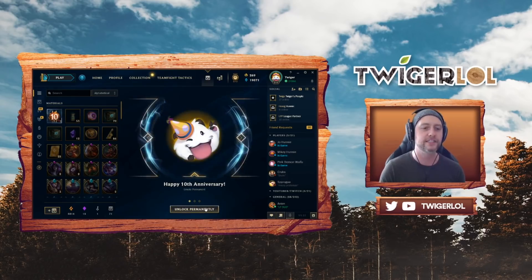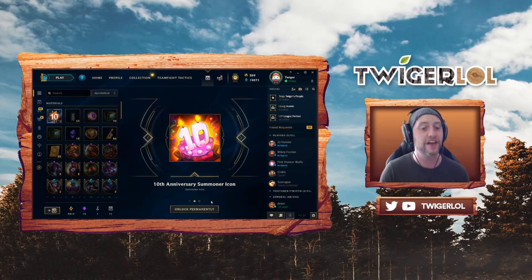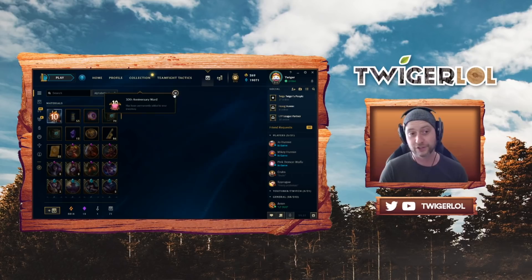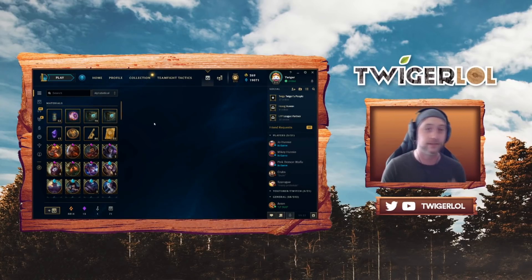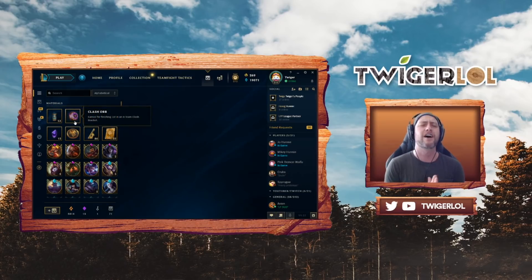The chocolate capsule gives us the Happy 10th Anniversary emote — love it as a permanent emote — a 10th Anniversary summoner icon, and the 10th Anniversary ward, which I definitely do not mind. Instead of going into all the champion capsules and hextech chests, maybe we can do that in another video. If you want a video of me opening all the hextech chests and champion capsules, let me know in the comments and leave a like.